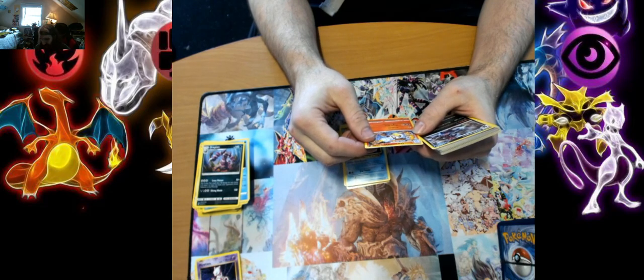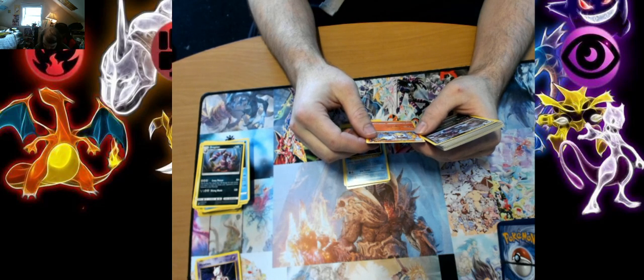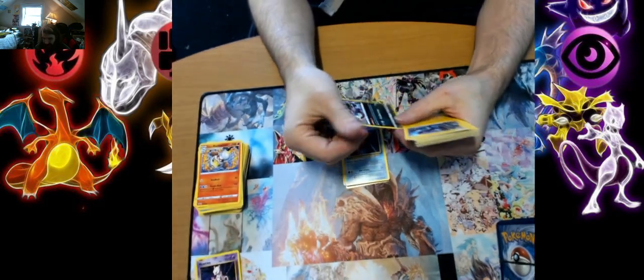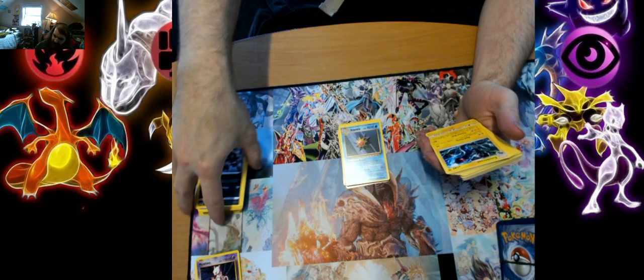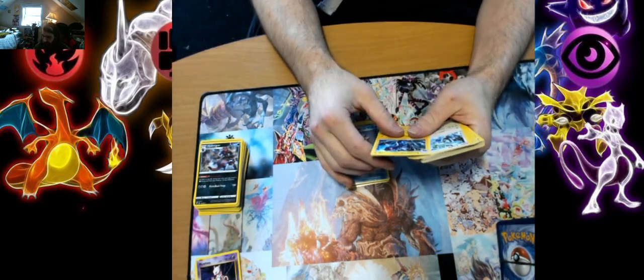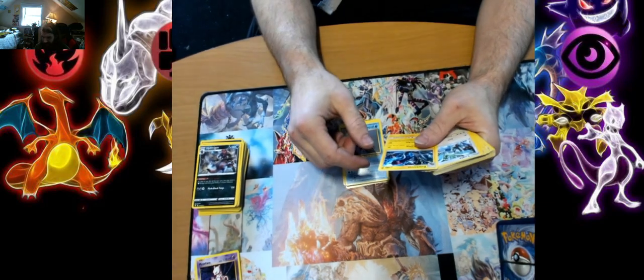So yeah — evil looking snowman. Hydreigon — he's really cool in the game too. Not sure if he's in Pokemon Sword and Shield, but Pokemon Go artwork actually — he looks cartoonish here. I prefer this card artwork better than the Pokemon Go artwork. Looks way better.